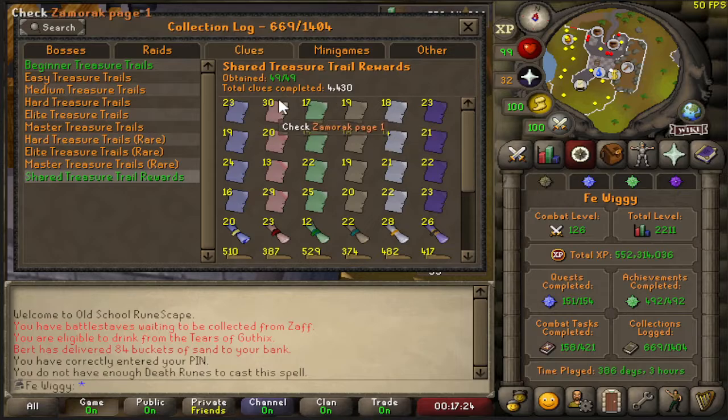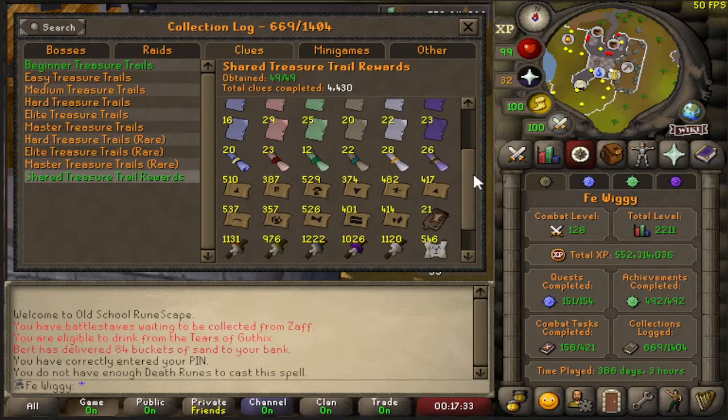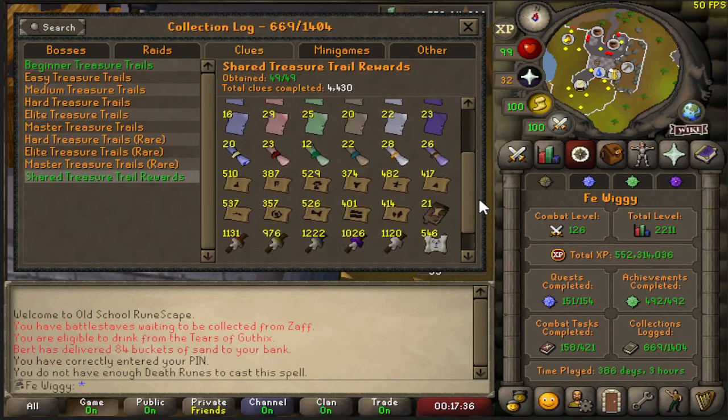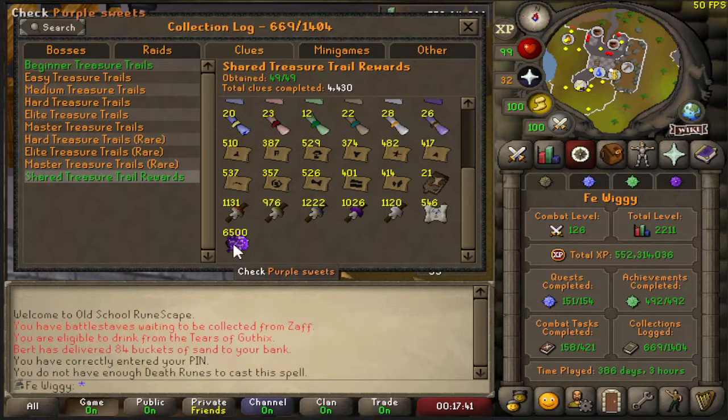Shared treasure trail rewards — I'm 49 out of 49. Total clues completed: 4430. Before I dropped a lot of them but now I've started collecting the pages. I think I've got close to 9000 purple sweets now.